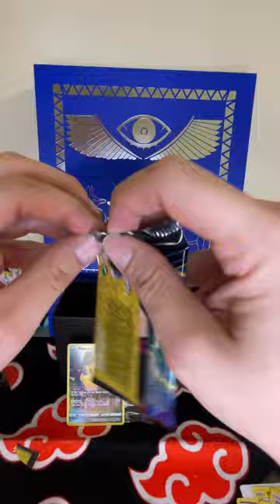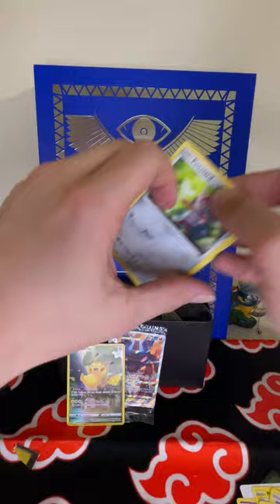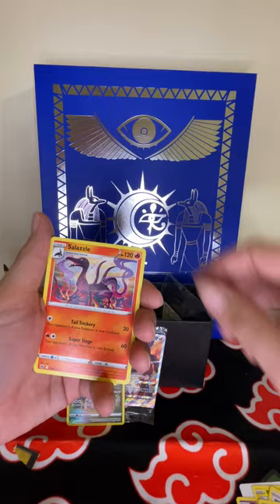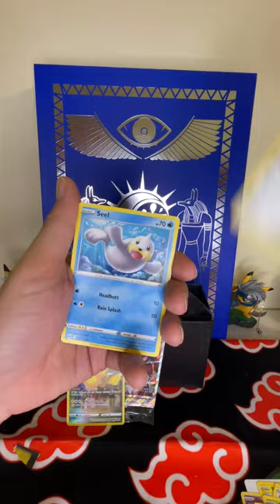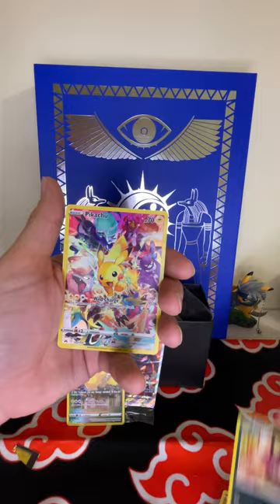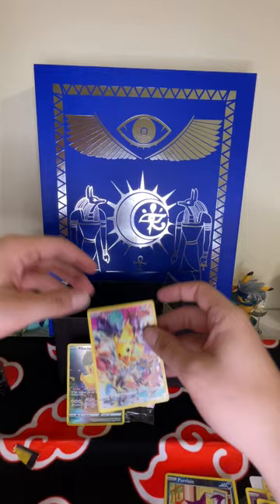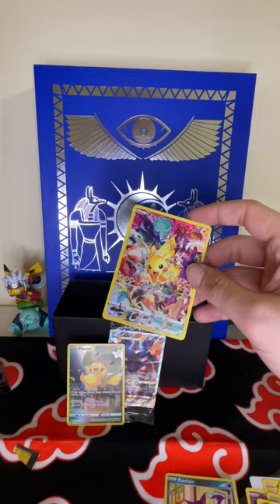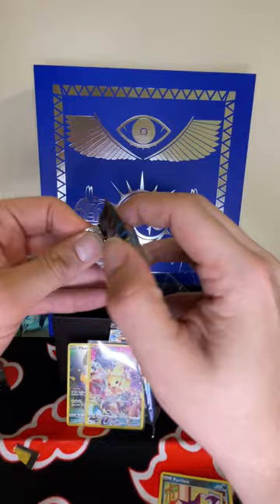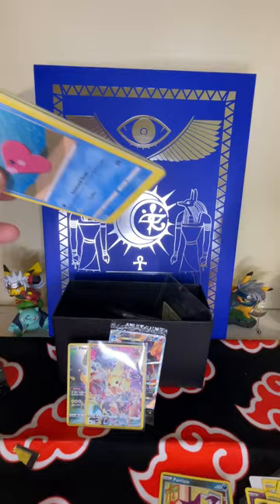Third pack — grass holo, hey hey! Pats on back. Pokémon Catcher, Salazzle, Dusclops, Ponyta, Rockruff, Aipom, Raiolu, Yolu, Purloin — oh sick, sick, sick! Back-to-back Pikachus! I think that's the better Pikachu in the set as well. Very good hit — it might be the second best hit that's non-trainer gallery in the set. Very happy to pull that.